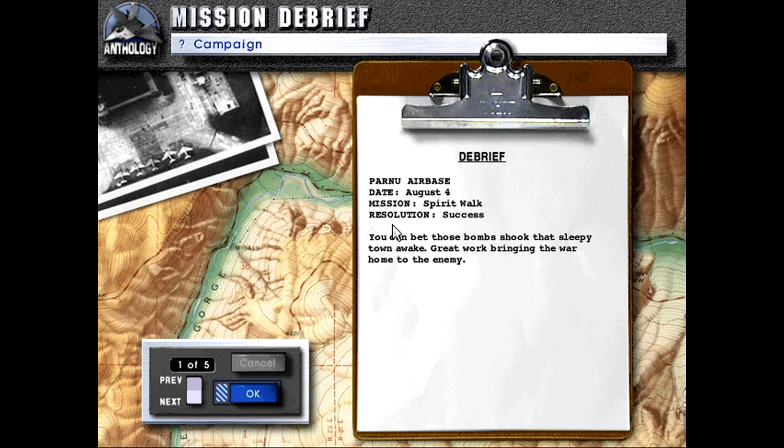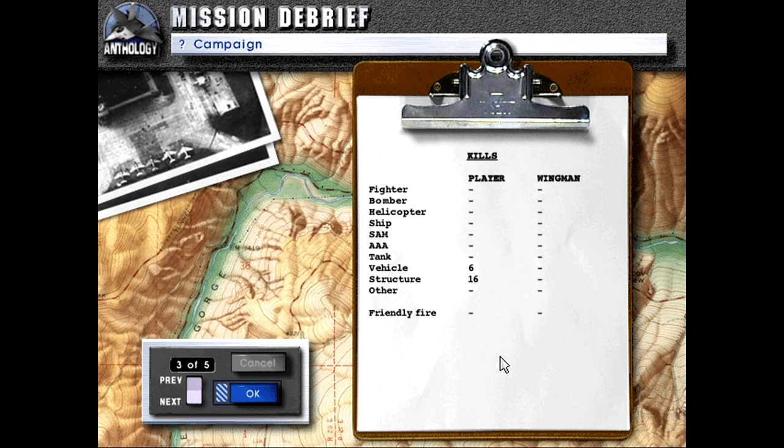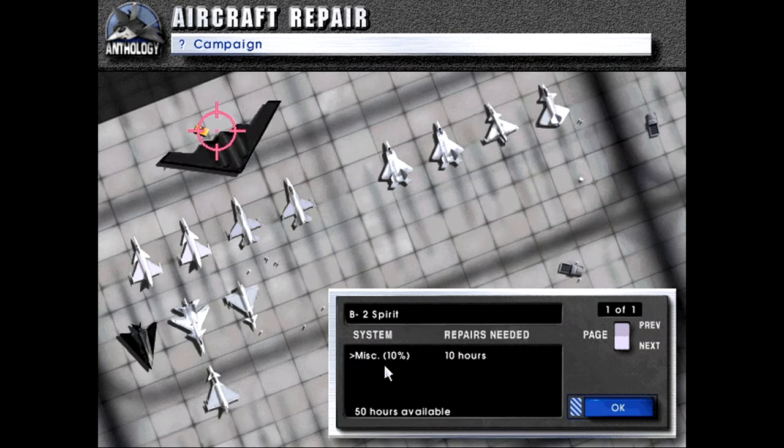Debrief: new airbase, date August 4th, mission Spirit Walk, resolution success. 'Bet those bombs shook that sleepy town awake. Great work bringing the war home to the enemy.' Destroyed all 16 targets. We took no damage. We destroyed 16 structures and 6 vehicles — cargo and fuel trucks. Our bombs only had a 41% hit rate, but we had hundreds of them and no one fired at us. With that, we'll do our maintenance on our bomber and then be ready for the next mission. Thank you all for watching — stay tuned and stay safe out there.